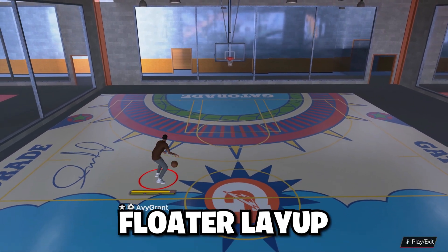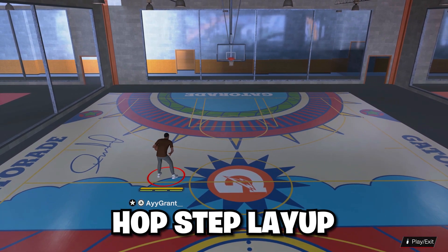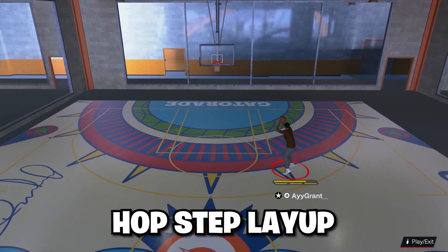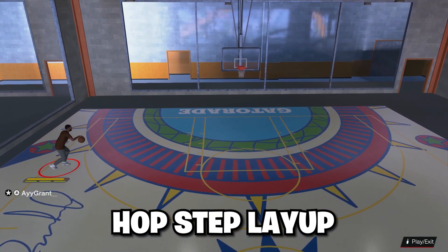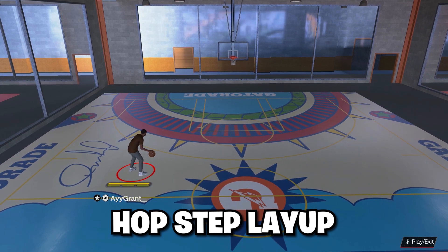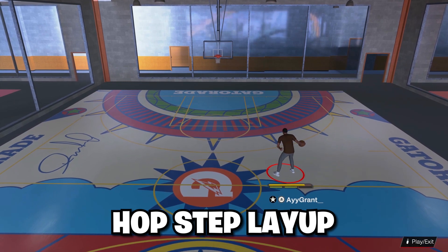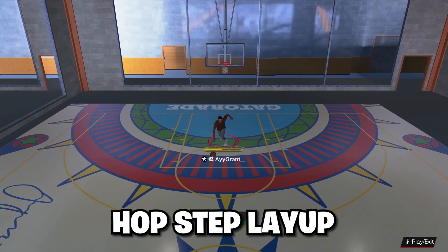Next I'll be teaching how to do hop step layups, which is easy — another thing I use, and they got badges for it too. A hop step layup: you can hold R2 while doing this. Run to the rim, hold R2. If the ball's in your right hand, move your left stick to the left while doing the hop step, then do a layup. I don't use my analog stick for layups — I tap square. Just tap square and you got a hop step layup.